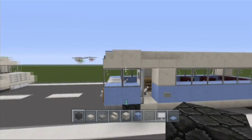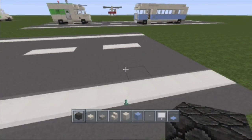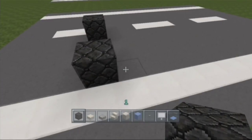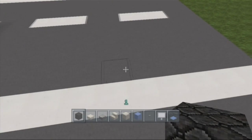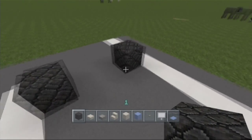You want to place your front wheels over here, two blocks apart, like this. Then one, two, three, four, five, six, seven, eight blocks in between, and place your back wheels.